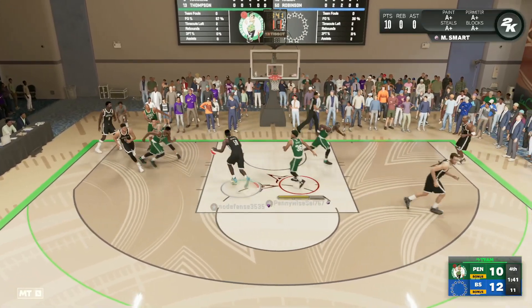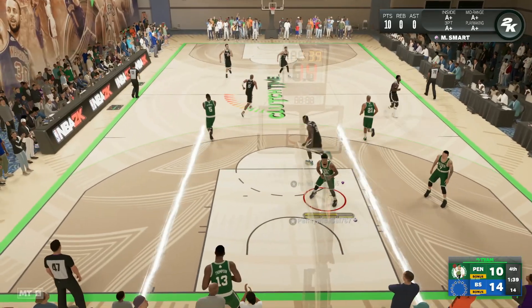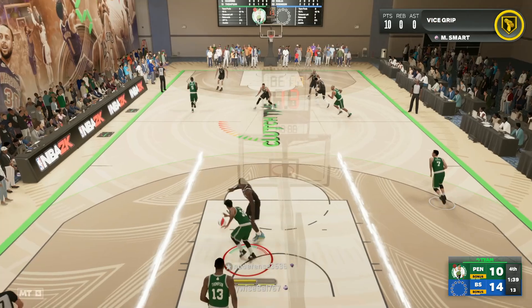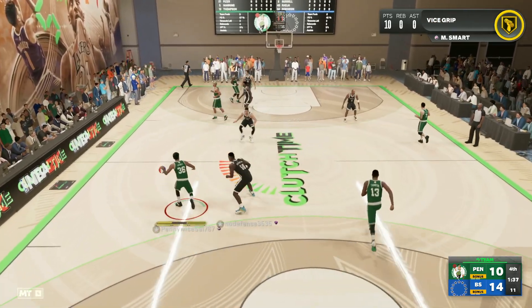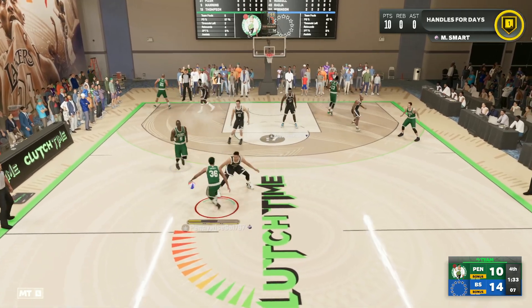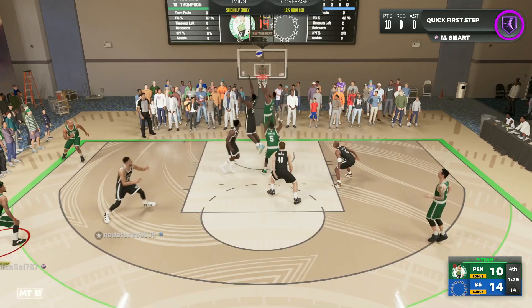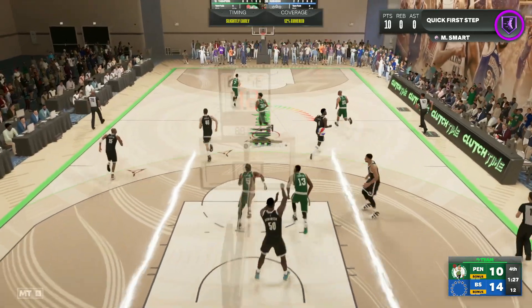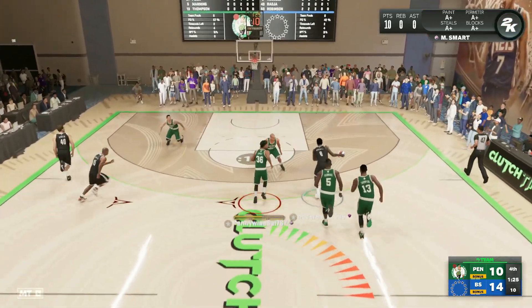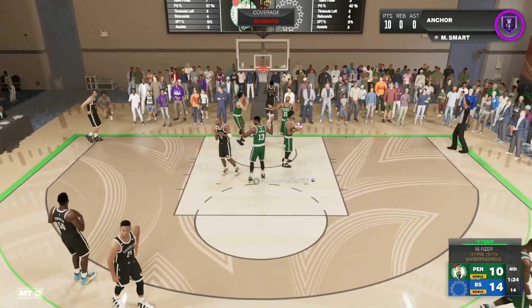I'm really impressed with how Marcus Smart is playing — he's playing a lot better on offense than I expected. Let me know in the comments if you're looking to pick up this card. He does look to double team — we get a screen from Danny Manning — but going against Ben Simmons we can't knock it down. He's running out of stamina a little bit too quickly for my liking, and he's going to get two free throws at the line.